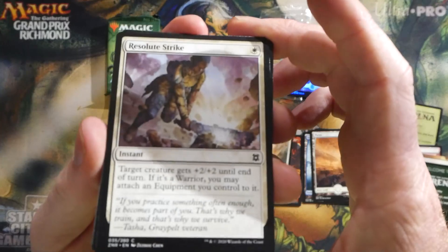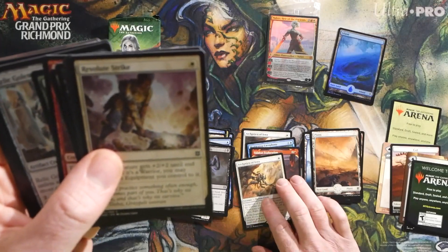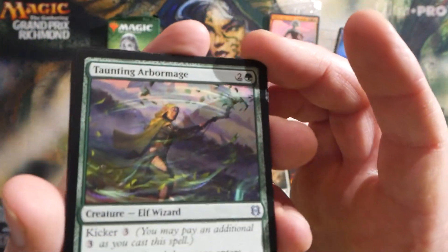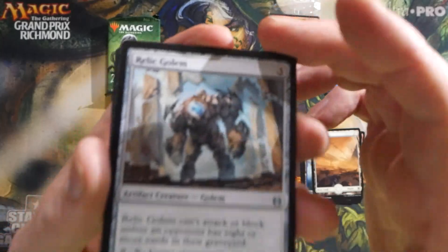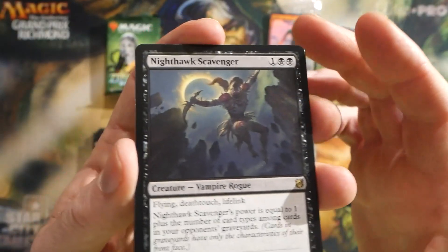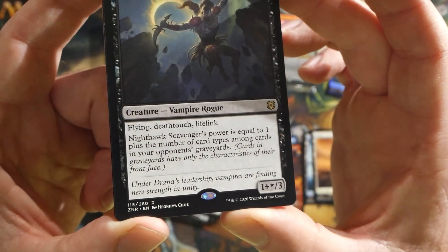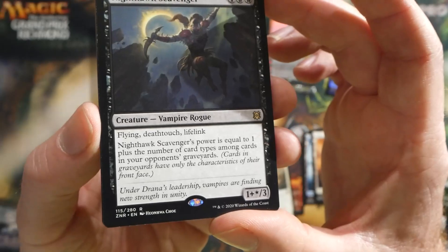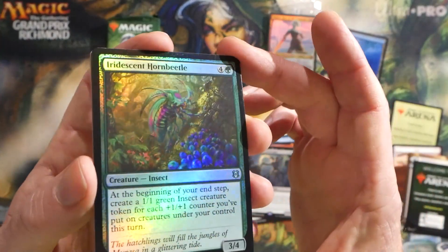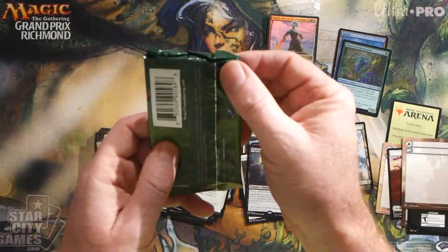Pack number five. Pretty good kit so far. I think white-red definitely would have been the way to go with that Nahiri, those two Archpriests, and that Valakut Exploration. Uncommons: Taunting Arbor Mage, a Relic Golem, and a Kabaria Takedown. Our rare was a Nighthawk Scavenger — I really like this guy. Three mana, flying, deathtouch, lifelink — he's a 1/3. And Nighthawk Scavenger's power is equal to one plus the number of card types among cards in your opponent's graveyard. Pretty cool guy. And then we got a foil Iridescent Horn Beetle, a Forest, and another representation card.